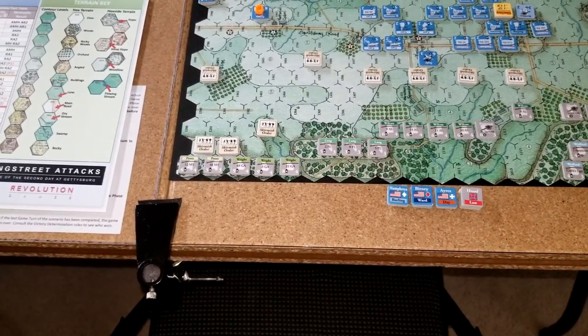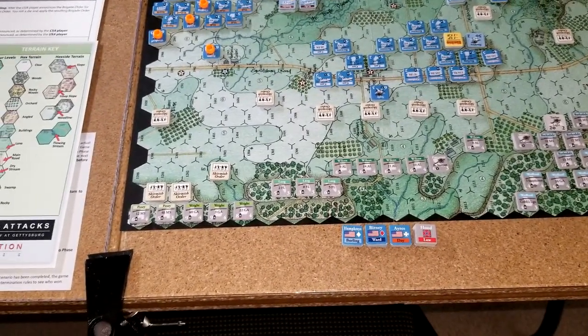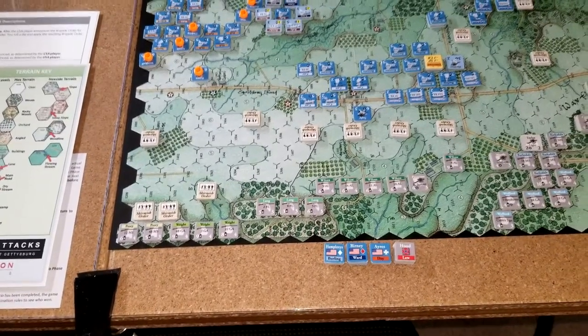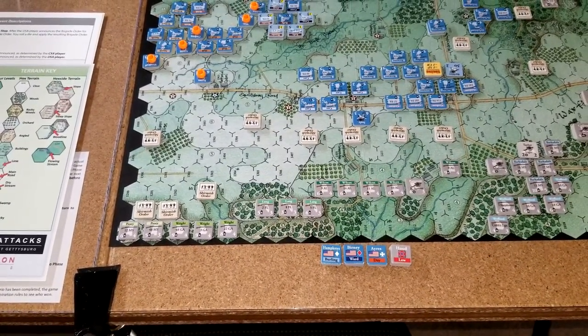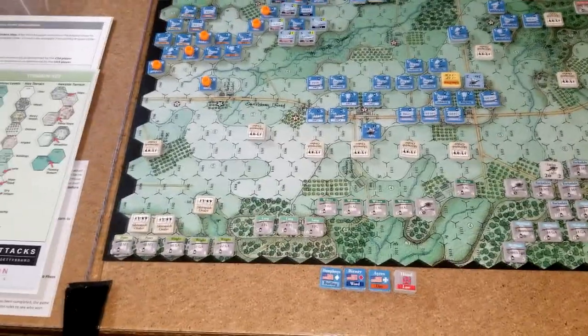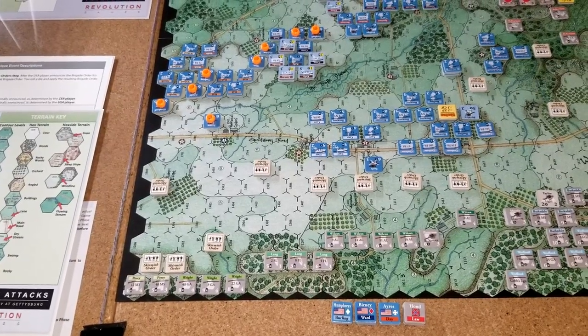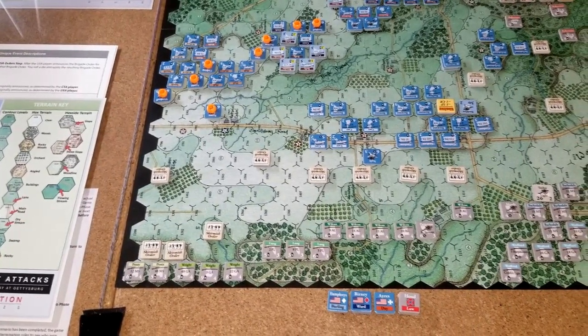I don't remember which one it was — whether it was Wilcox, or Wright or Posey — but one of those brigades actually penetrated the Cemetery Ridge line coming down to Little Round Top, but they had like no support.